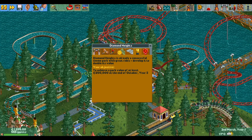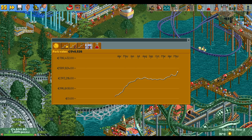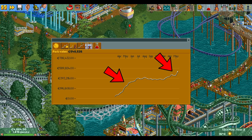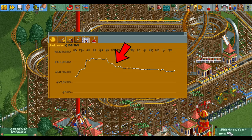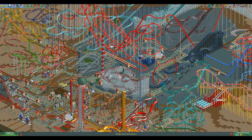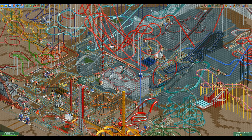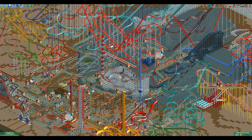Hello everyone and welcome to another video. Quite a few scenarios in Rollercoaster Tycoon 2 have a goal that requires you to reach a certain park value. When playing these scenarios you've probably realized that as you build up your park the park value generally increases, and also that it can decrease by quite a lot if you don't build anything new for a while. This used to frustrate me because I had no idea why this was happening. To prevent any further suffering for you, I will explain how exactly the park value and the company value are calculated and also give some strategies to get a higher park value very quickly.